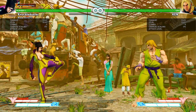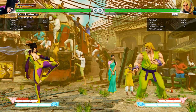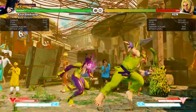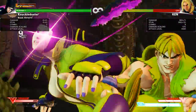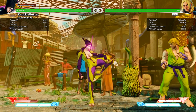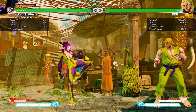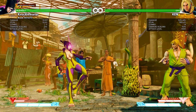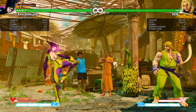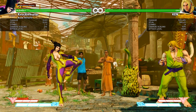Now if you want something where you use your Critical Art, you would do something like this. As you can see it's half your bar and half stun bar. But if you slow down your crouching medium punch — not too slow, but just enough to reset the combo — that'll make it so when you do your super you get even more damage, so you can get some really crazy damage.